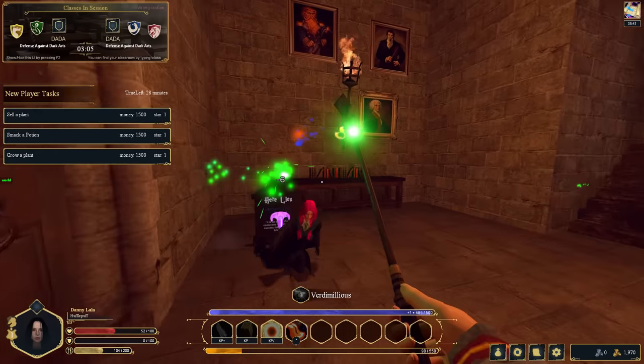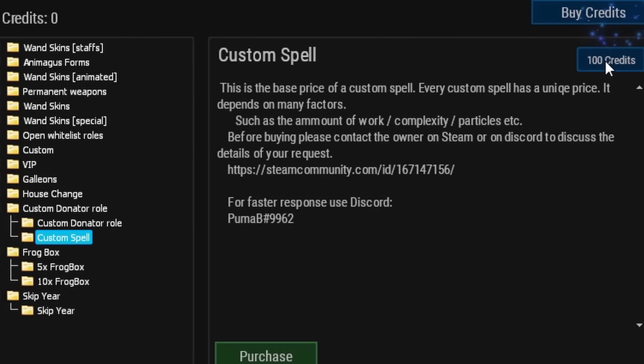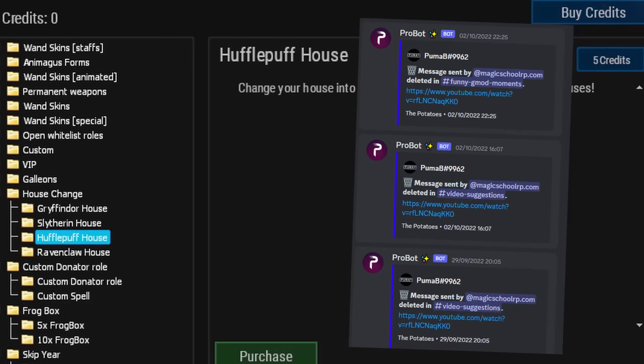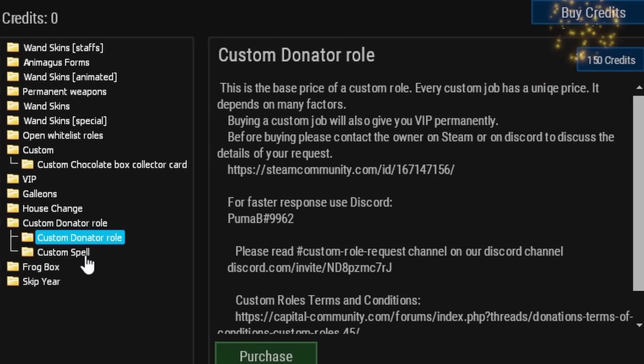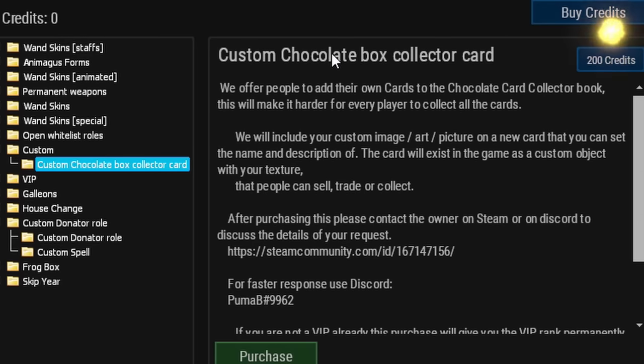One credit is a dollar. Custom spell: $100. By Puma B — I know this guy; he used to self-advertise on my server. Custom donator roll: $150. Custom spell: $100. Custom chocolate box collect account — whatever that is — $200.